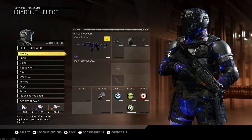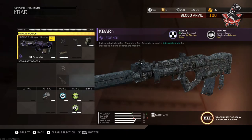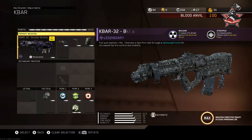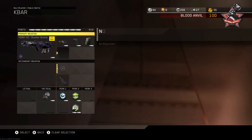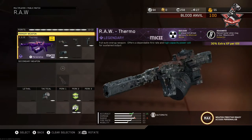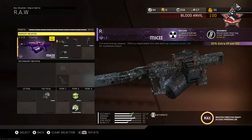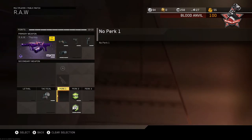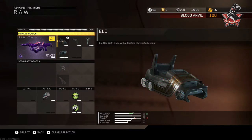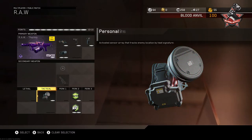My KBar class is quick draw, suppressor, and extended mags, sometimes swapping ELO for hardwired. The Raw is the second best gun in the game just after the Titan — I run quick draw, grip, suppressor, and ELO. I can't use the Raw without grip, and I wish I could fit dexterity or blind eye, but grip is non-negotiable. Who doesn't use suppressor in IW?